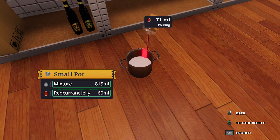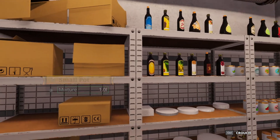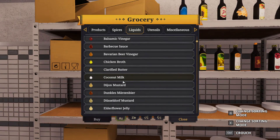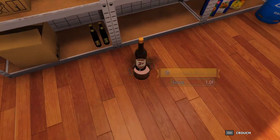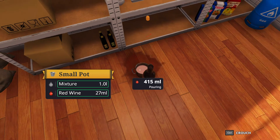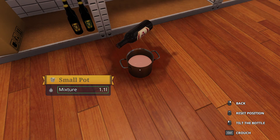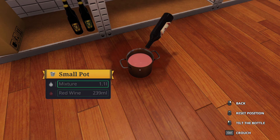I want more jelly. Pour more fucking jelly in this thing. How much jelly is in this shit? Oh, it's almost done. Almost. Alright, that's good. Now we need a little bit more red. What else is red here? Oh, red wine. Perfect. Perfect thing to add to your ice cream. Every good ice cream has red wine — and that's common knowledge. I missed the pot. Fuck. There we go. Perfect.